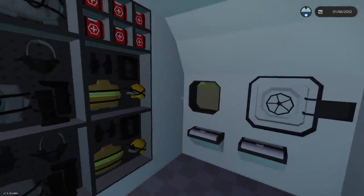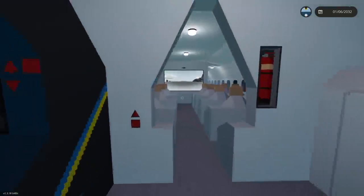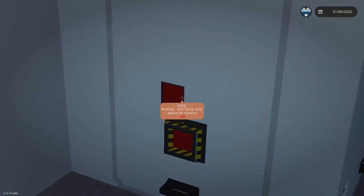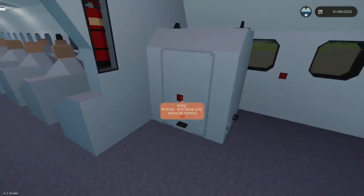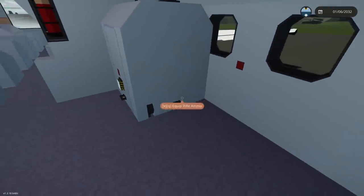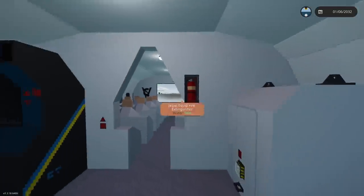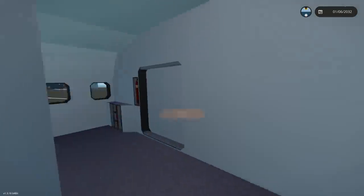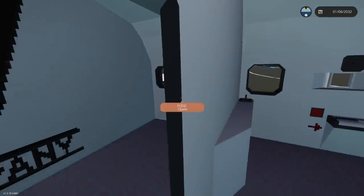There should be a timer or something. Maybe it's in the front, or maybe it's the black box in here. Wait — arm airdrop. Wait, what are we airdropping? Is there something in here? We'll have to check this out in a minute, but yeah there's a way to arm the whole self-destruct thing, which is gonna be interesting.